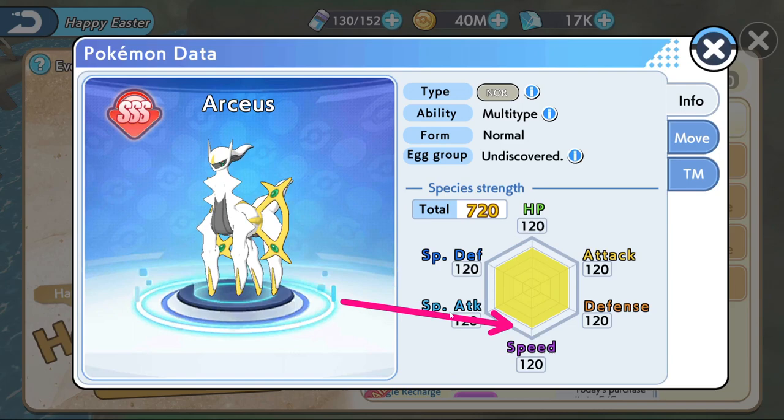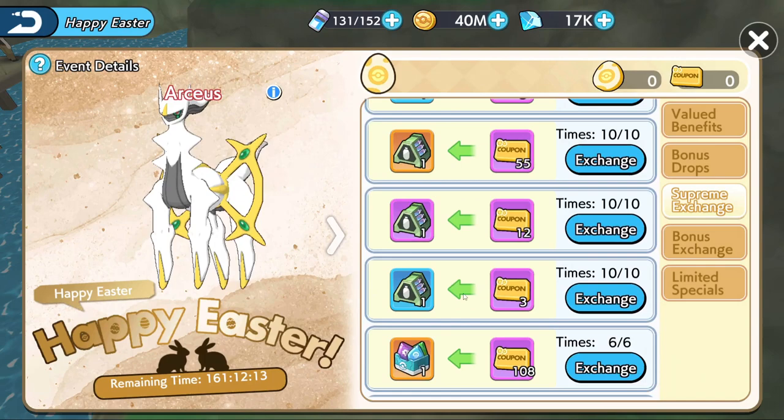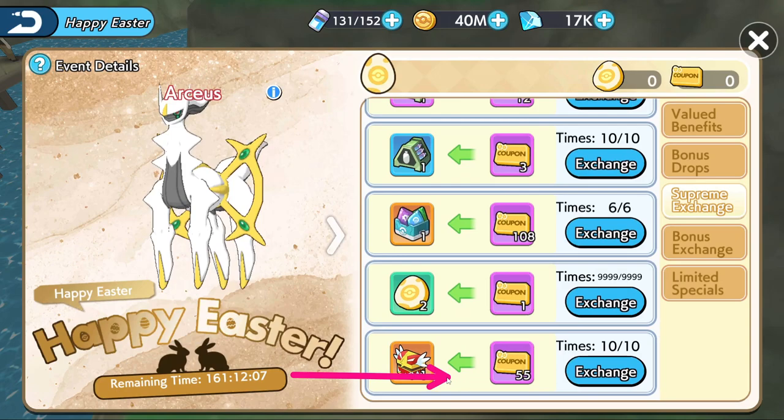Related to Arceus — we already know he's a tanky boy with 120 HP and 120 in every stat, and he can even get a Mega. It's a very annoying Pokémon to deal with in late game because it's hard to kill. But you might need some plates to actually be able to play Arceus, and the only way you get plates is with a recharge — the Creation Plate Pack, 55 coupons.